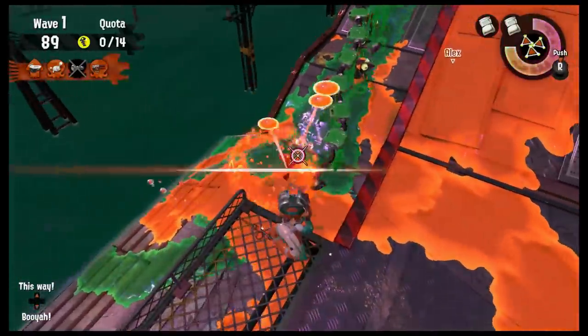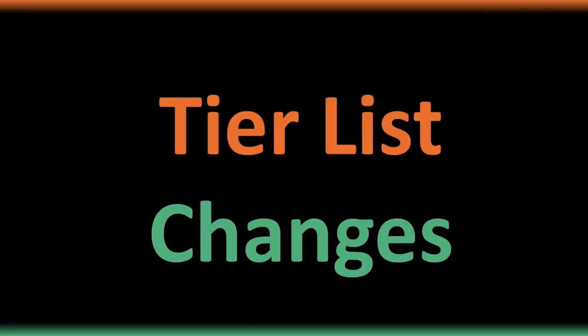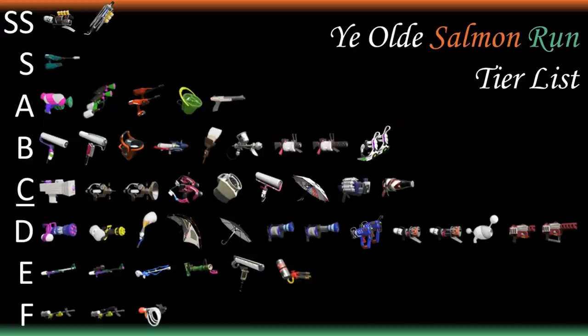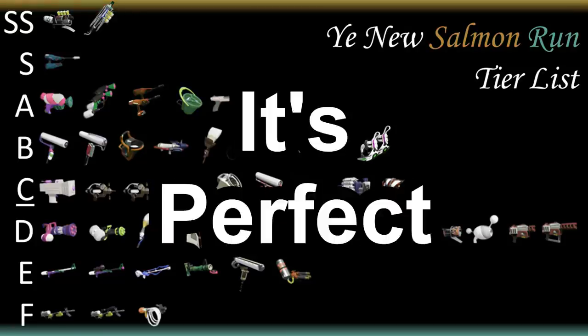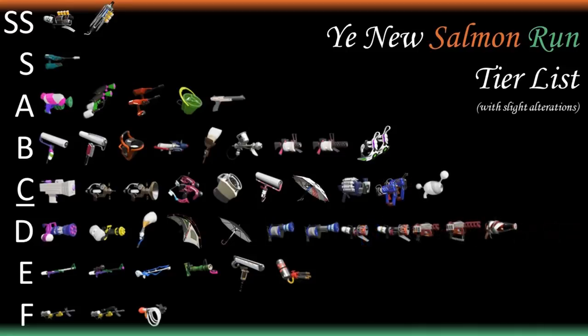After another year of playing Salmon Run once a month just to get the new gear, here are some changes to the official Salmon Run tier list. Nothing, no changes — the list is still perfect as-is a year later. But if I had to make changes, I would move Glugas and Lunobladzer from D to C tier, and Squeezer from C to D tier, and that's it.